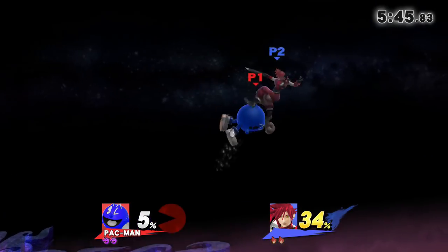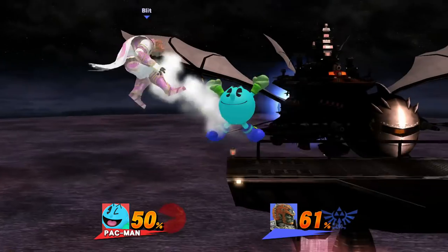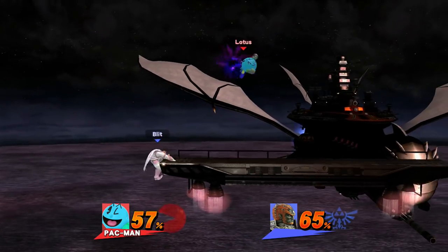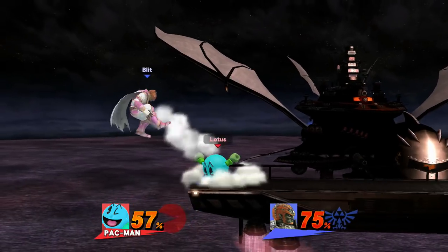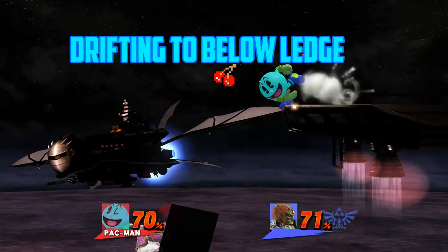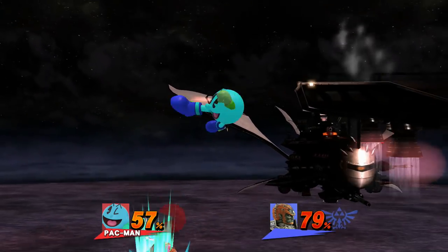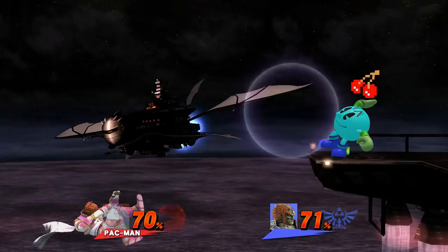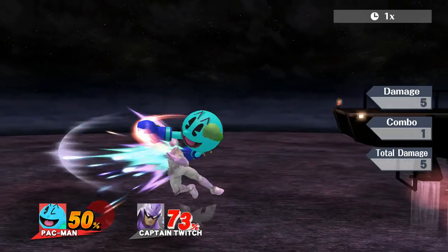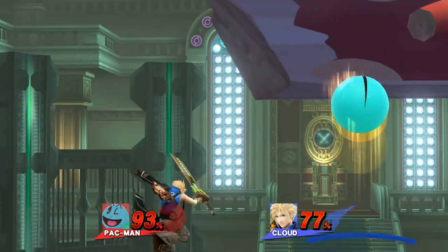Let's go over what the drop zone is, as it's very important to a lot of Pac's traps. Some characters like Falcon and Marth have up specials that struggle to snap to the ledge, or are best used to get to the ledge from a certain point offstage. For that reason, they'll try to move offstage to that position so they can get to the ledge more easily. The consequence of this is that it's very predictable to tell where they'll recover from. This movement of drifting back to a point below the ledge is called the drop zone, and it's one of the best places to go for edgeguards. This applies especially well with Pac since a lot of his moves are very good at intercepting drop zone recoveries.